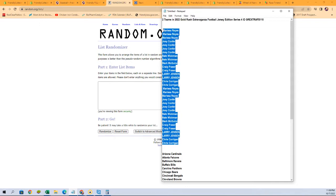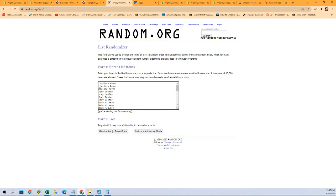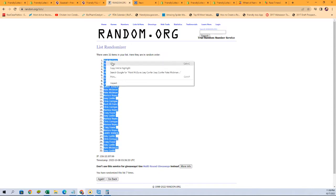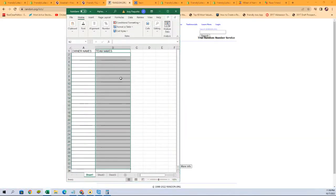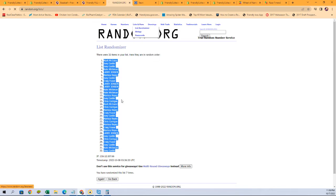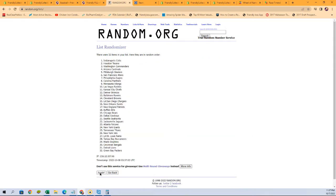We're going to do our owner names first — just the names. All right, here we go, seven times: one, two, three, four, five, six, and seven. Now let's get a fresh randomizer for our team names — and seven times again: one, two, three, four, five, six, and seven.